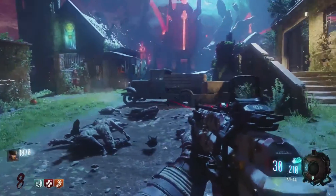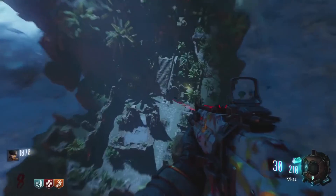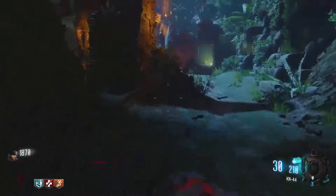Now that we're back at spawn, the next one we're gonna go to is Stamina. You're gonna go to the right this time through this doorway and then onto this jump pad, and this will take you down to Shangri-La. All you got to do is come around to the middle here and Stamina will be right here.